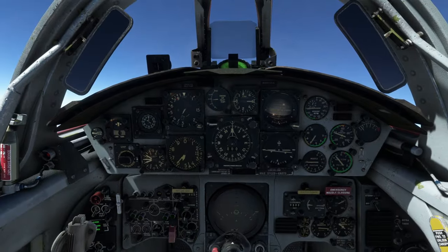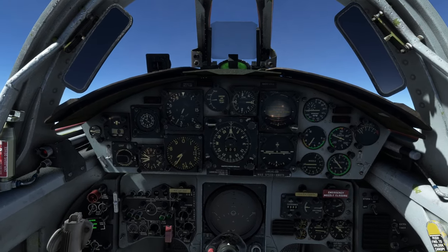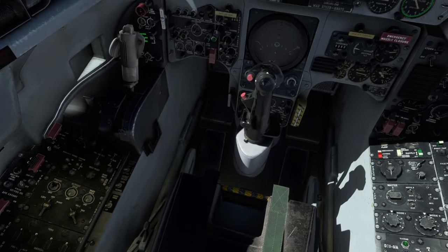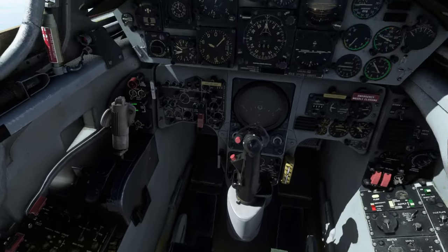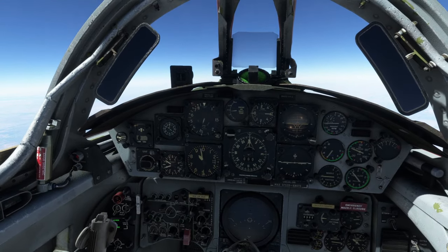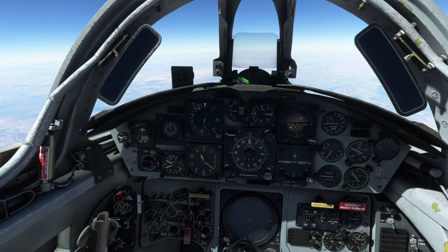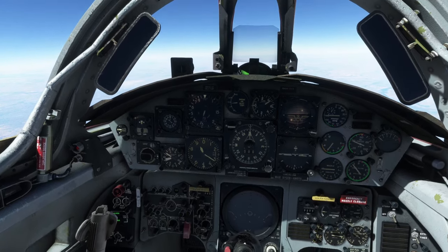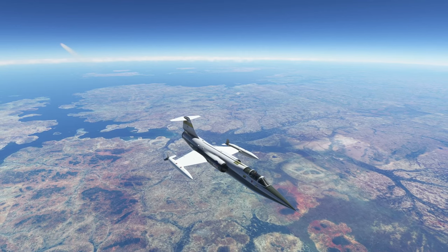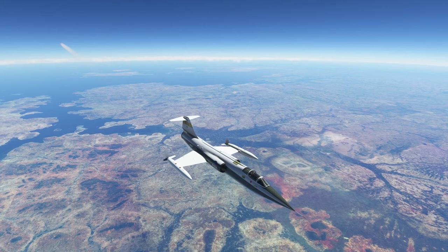From what I understand, it is not necessary for the F-104 to lose that much height in order to go past Mach 1, even with the wingtip tanks. I haven't seen any update from the plane that would mitigate this and make the flight modeling a little bit better. Maybe the problem is with the sim, but of course we do have other planes that operate correctly — then again they also don't have the drag modeling on the tanks, so it's complicated.